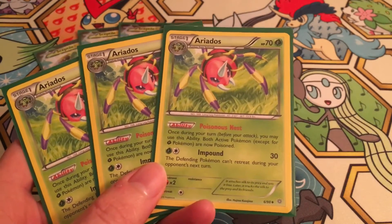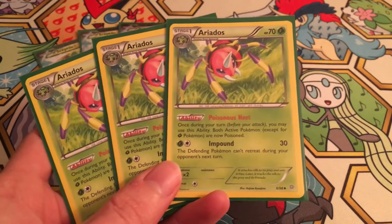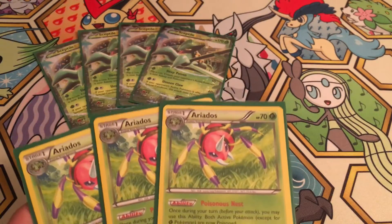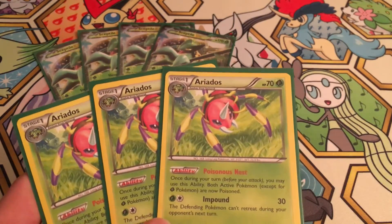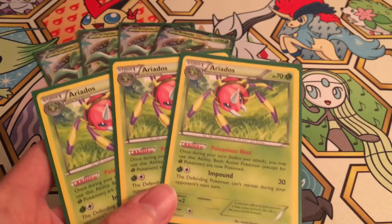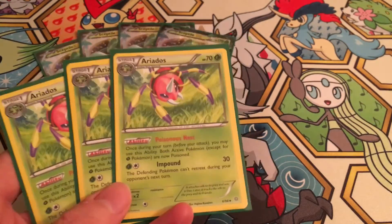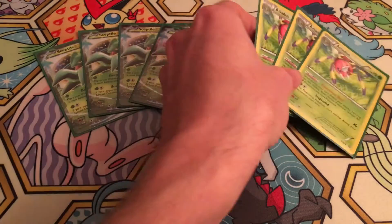Ariados is just a regular old stage one — nothing too complicated. It's going to want to sit on your bench with its 70 HP and stare at your opponent. Its Poisonous Nest ability poisons both active Pokemon, but it doesn't poison grass Pokemon. So basically, since there's not really much grass being played right now, you can poison pretty much anything on the other side in the current meta without poisoning your own Sceptile, which is awesome. You do have the ability to use his Impound attack to keep a poisoned opponent from retreating. He only retreats for one, which is nice and easy.